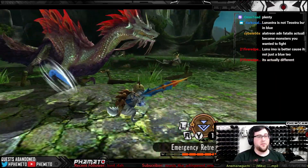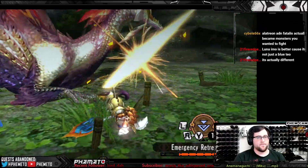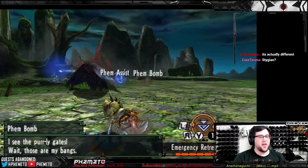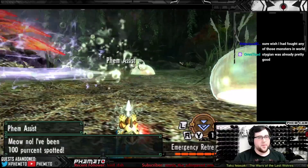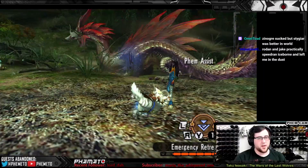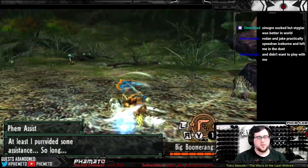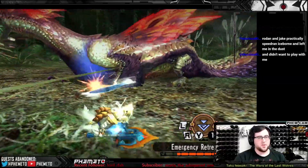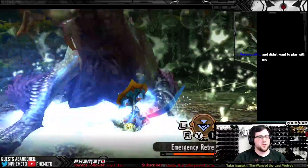But with the transition to Generations Ultimate, cats got nerfed to hell. In high rank, Prowler weapons had like 10 less raw than the G rank counterpart — it would be like using your hunter's high rank weapons in a G rank game. Not only that, but their stat scaling was lowered, so they had the same or less raw even at level 99 in G rank as they did at level 50 in high rank. Then they nerfed World Strongness, a passive ability that gave them a ton of raw in exchange for not using armor, and they nerfed the motion values of their boomerangs. They kind of killed cats pretty hard, so you were effectively weaker in G rank than in high rank, but now fighting monsters with three times the HP.